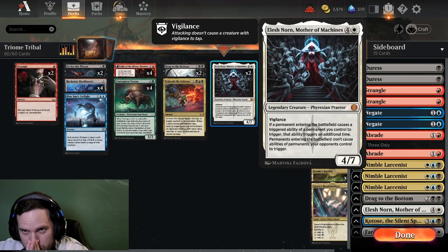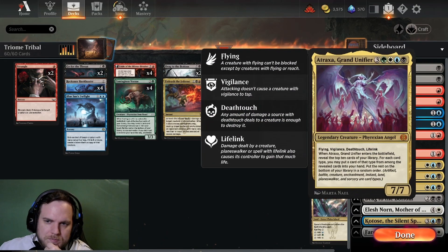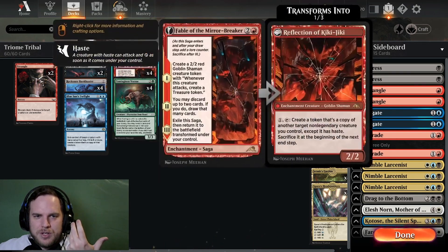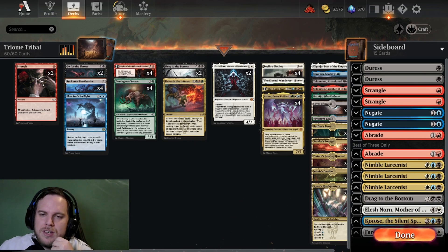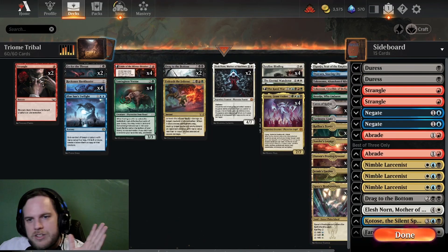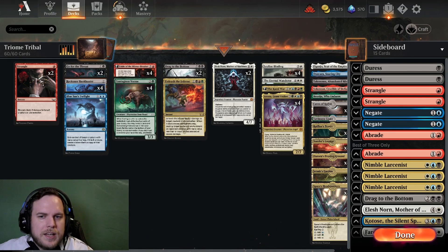We play Elesh Norn, Mother of Machines. Five mana, 4/7. We mainly play this because the Atraxa deck is really popular right now, and Elesh Norn is really good against Atraxa itself because it shuts off Atraxa's enter-the-battlefield trigger and makes our cards even stronger. Of course, you could get a double effect of Atraxa here if things line up. I can tell you the games today had me drawing 10 lands in a row and 14 lands total — everything happened. But I can only show one game, so just FYI, it can happen.